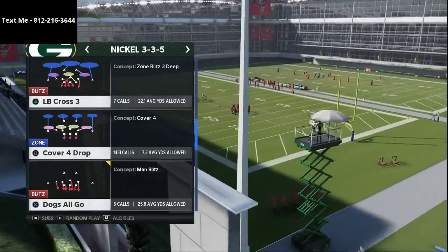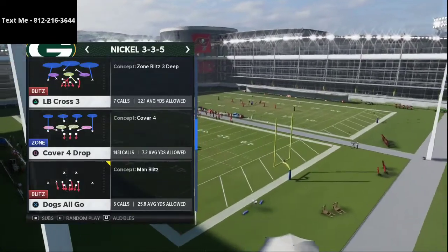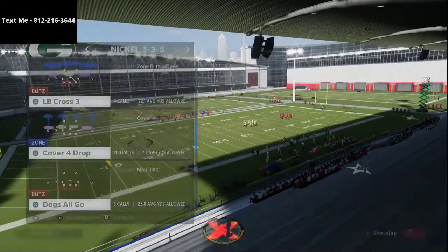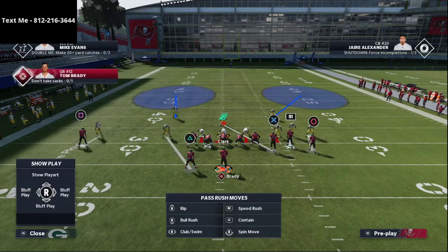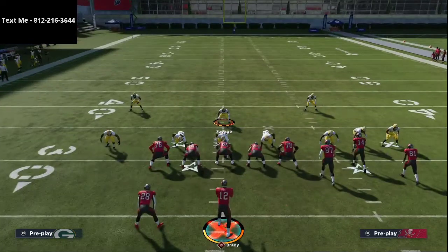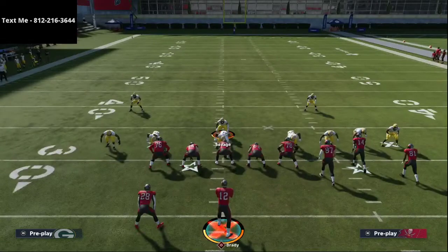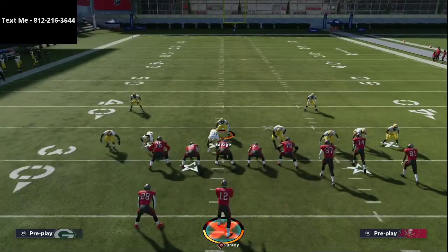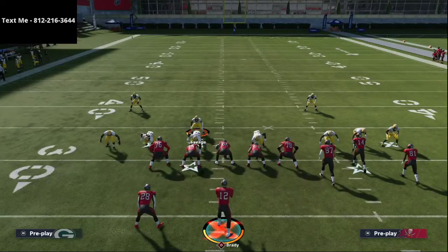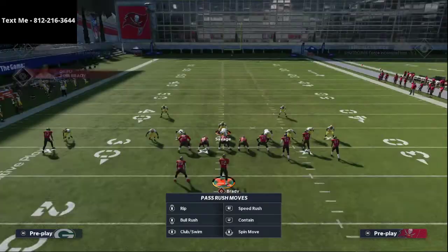I'm going to give you two defenses today that are really good specifically against the Gun Bunch, which is hard to stop. The first is a man coverage defense I love — Cover Two Man. When playing someone running Gun Bunch, you want to switch things up and be strategic. I'm going to audible to Cover Two Man, spread my line, and crash my line out — or shift my line to the left and crash out. Against Gun Bunch, spreading the line is recommended, though sliding left does help stop the run.